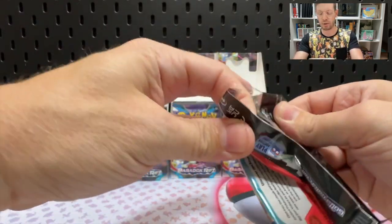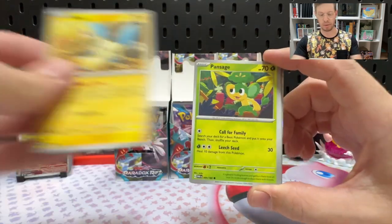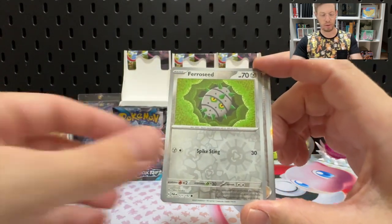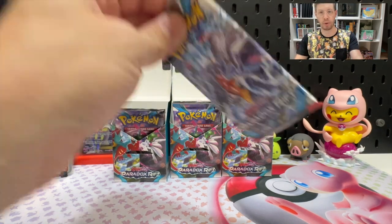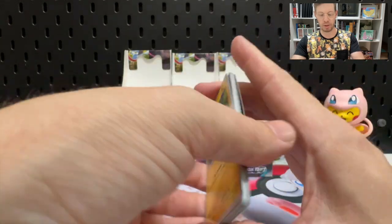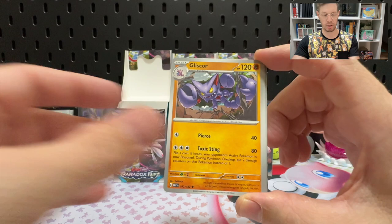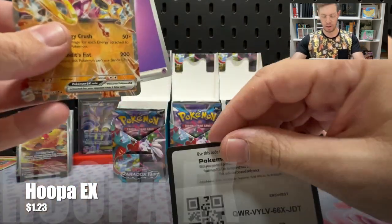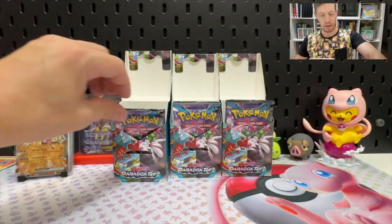Bundle four: Galvantula, Minun, Pansage, Knacklstack, Ferrothorn, Cursed Duster, Orbeetle, Reverse Ferroseed, Reverse Chansey, and a Deoxys Hollow — I don't think we've seen the Deoxys Hollow yet, we've had the reverse but not the holo. We're going to knock off a few more percentage points with these booster bundles. Absol, Reverse Nimble, Reverse Zubat, and a Hoopa EX — another one to fill a vacant position in the binder. That keeps the ball rolling.